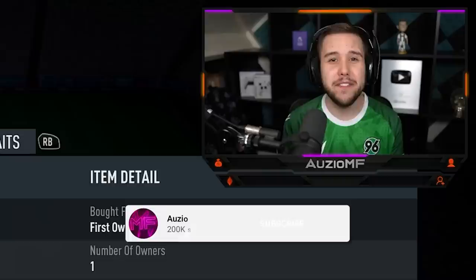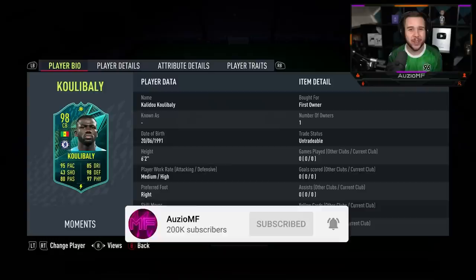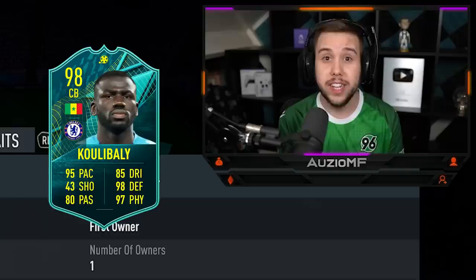What's going on guys, Ozzy here, welcome back to a brand new video. So today EA have gone ahead and released a new moments card and it is gonna be Koulibaly. He's a 98 overall and he's at his new club now, Chelsea, and the stats look juiced.